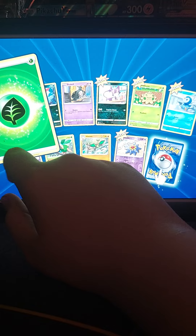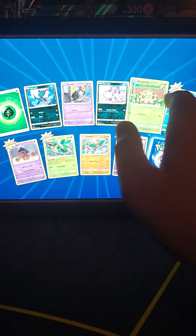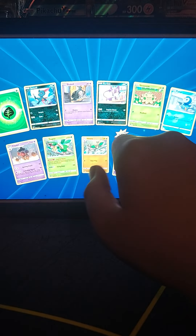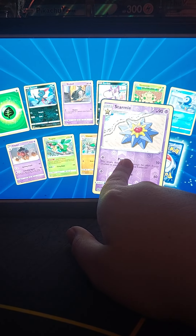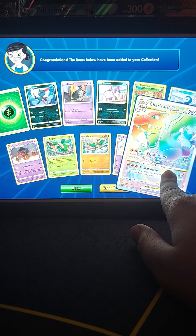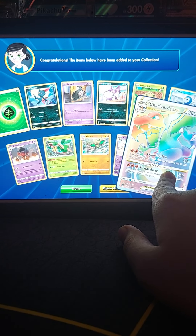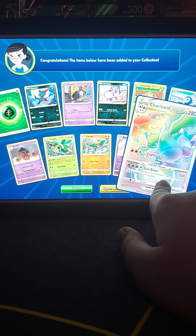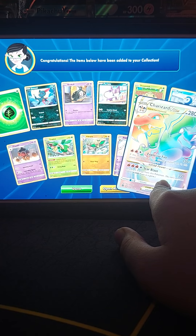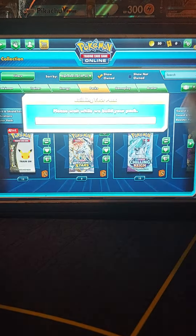Pack two: grass energy, Sneasel, Duskull, Burlone, Shroomish, Finneon, Tropius, Vibrava, Stormy Mountains reverse holo, and Charizard VSTAR Rainbow Rare. That's a really good hit — in real life that would be worth lots of money, but in this game you just use cards to win battles and get coins to buy more packs. On to the third one.